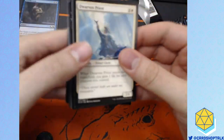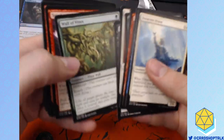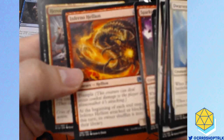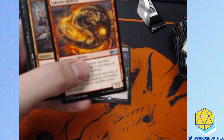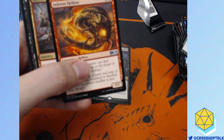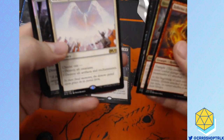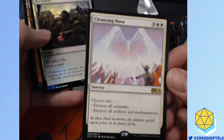One thing when you run a card store — what you find is that most Magic players are lawyers and being technically correct is very important. That's okay, I love my Magic: The Gathering community, but that is very much a thing they do. Cleansing Nova — the best board wipe we have in standard right now.